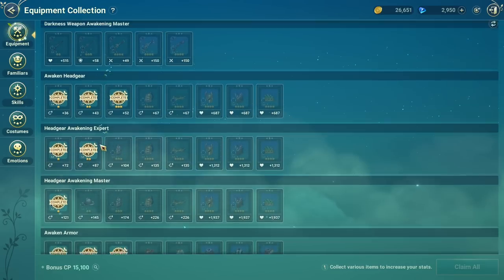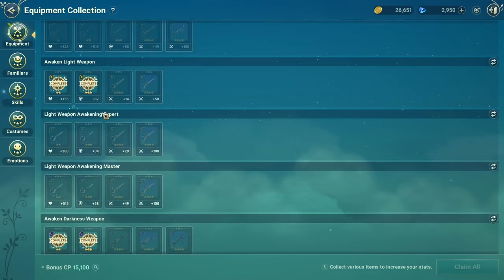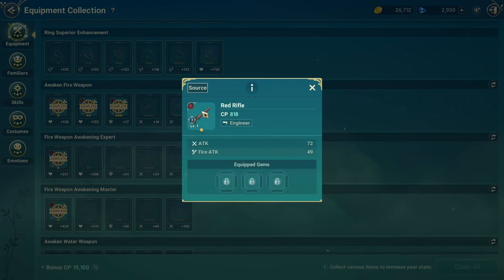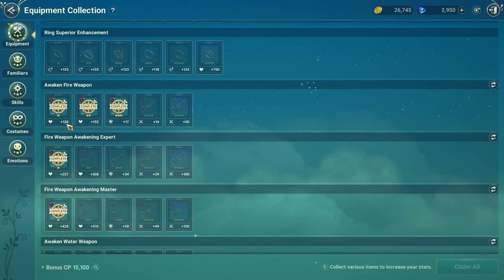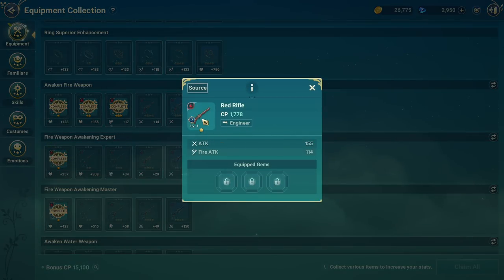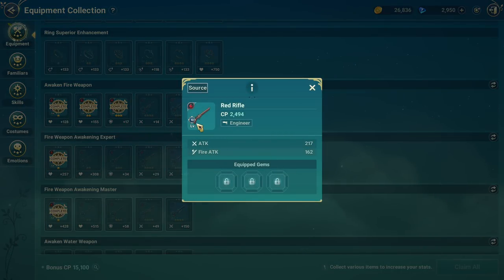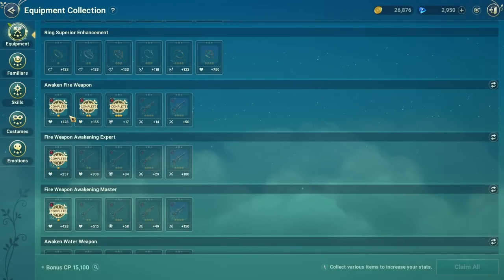You can see that if I awaken my weapon to three awakening levels it gives me a bigger HP bonus here. And if I make it to seven-plus awakening you gain another amount of HP which adds to your CP. And of course if you awaken it to ten, all these things stack up — it has a domino effect.